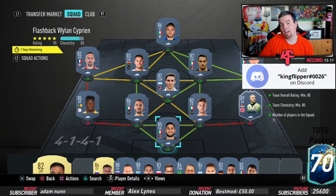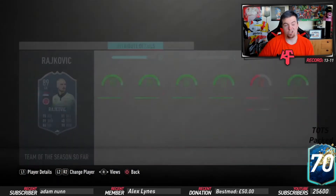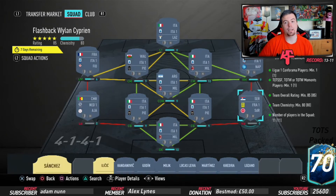Let's get into the requirements. You need one league player. I've killed two birds with one stone because you also need a Team of the Season, Team of the Week, or Team of the Moment card. I'm using Rajkovic from the league — his TOTS is actually one of the cheapest 89-rated cards right now. Team overall is bang on 85, team chemistry bang on 80.